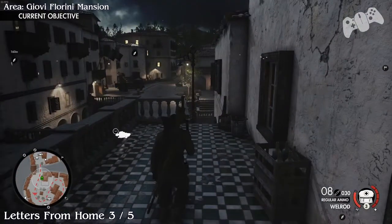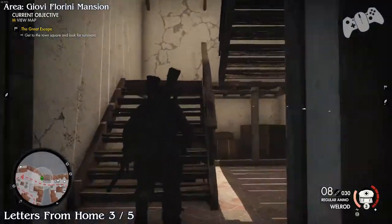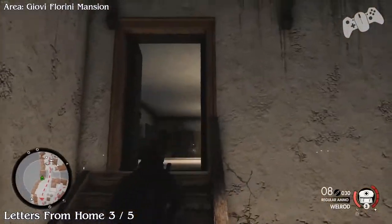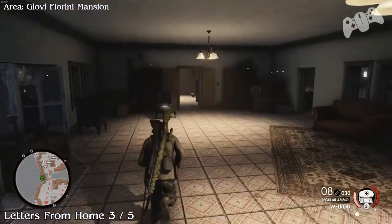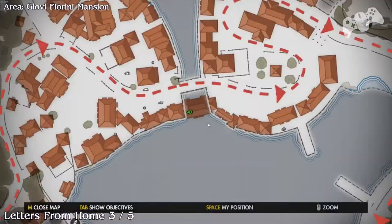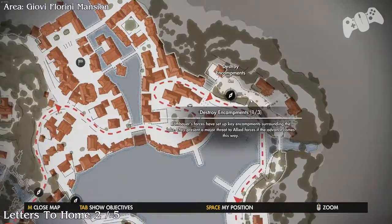Once you've picked up that collectible, turn around, go downstairs, and go through the next door to your left. Climb to the very top of these stairs and go through the only door you can. Once you've done that you will find the next collectible, located on a chair.